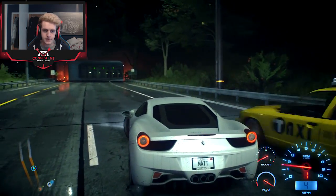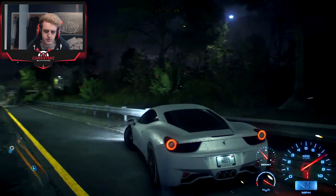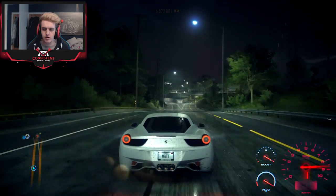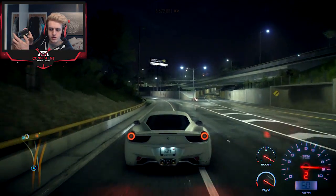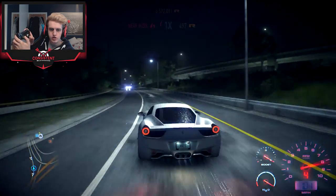So if I drive down here — let's turn around and go over a nice straight. If I put my foot down, I'm constantly in first gear. To change gear, it's simply the right analog stick — and that's how you do it.